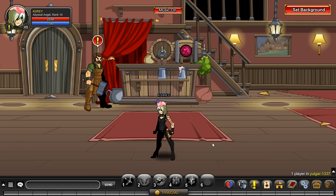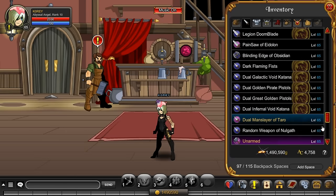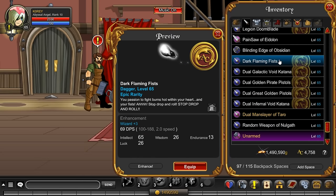Figuratively these weapons are very cool, and physically they're very hot. We're talking about the Dark Flaming Fists. These aren't exactly the best in class for any weapon, but I just think they're really cool. They're free AC items, not rare, and I don't think a lot of people know how to get them, so I decided to include this as the first item in this video.